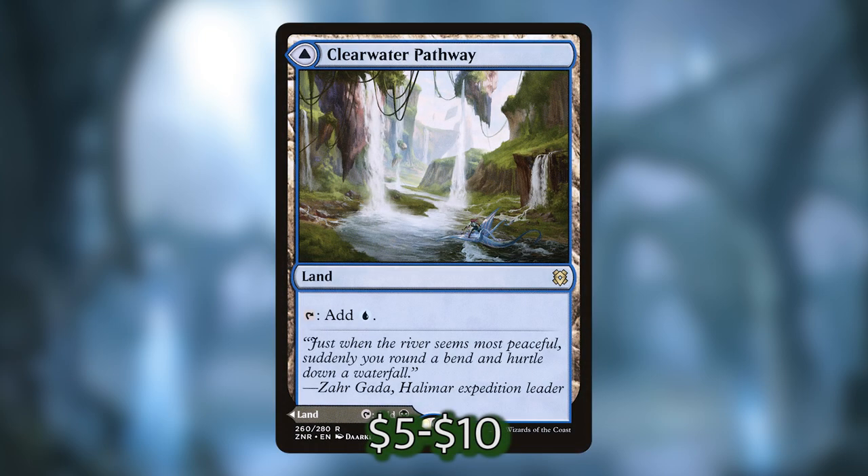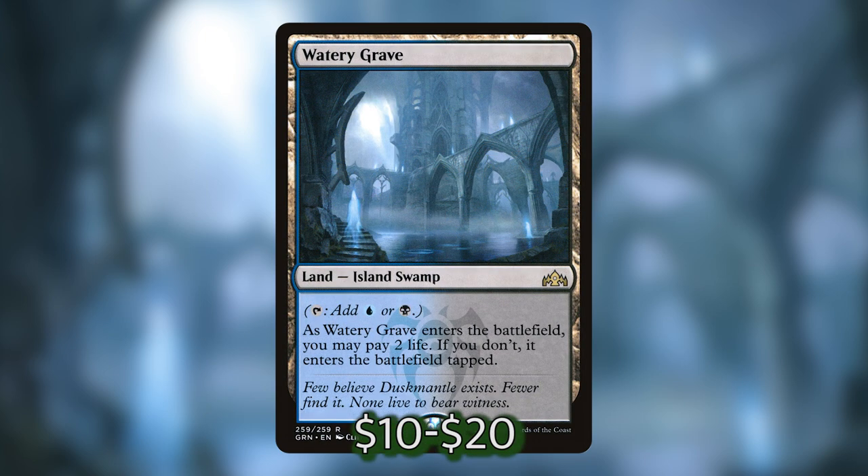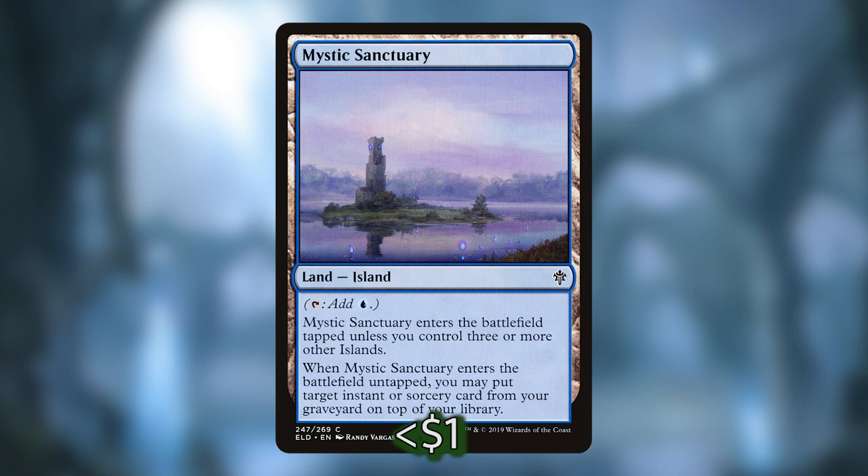In closing, let's go over the lands. I wanted to keep them mostly islands and swamps to maximize the efficiency of Bubbling Muck and High Tide. We've got Clearwater Pathway, an MDFC from Zendikar Rising — amazing budget card. Command Tower, Ice Tunnel which is a tap land but counts as both an island and a swamp — actually really good with High Tide and Bubbling Muck. Watery Grave is a shock land that's both island and swamp. Mystic Sanctuary enters tapped unless we control three or more islands, and if it enters untapped, we can put an instant or sorcery from our graveyard on top of our library — a great utility land that's also an island, so it doesn't hurt our High Tide count.